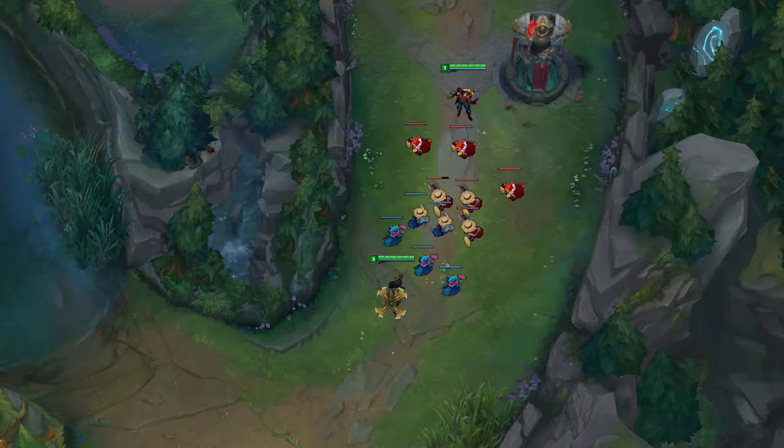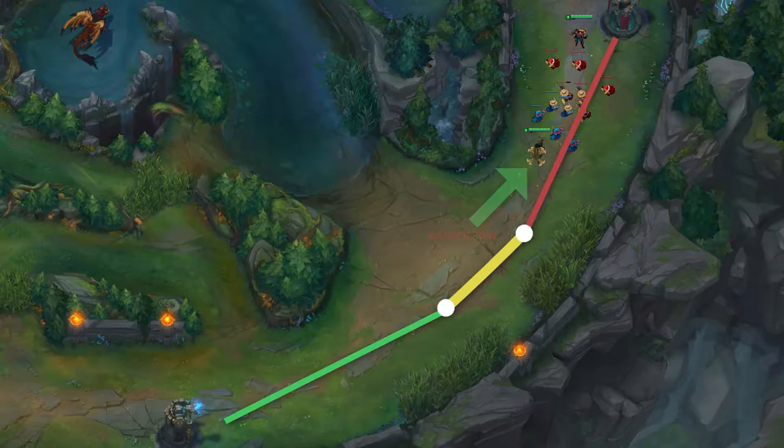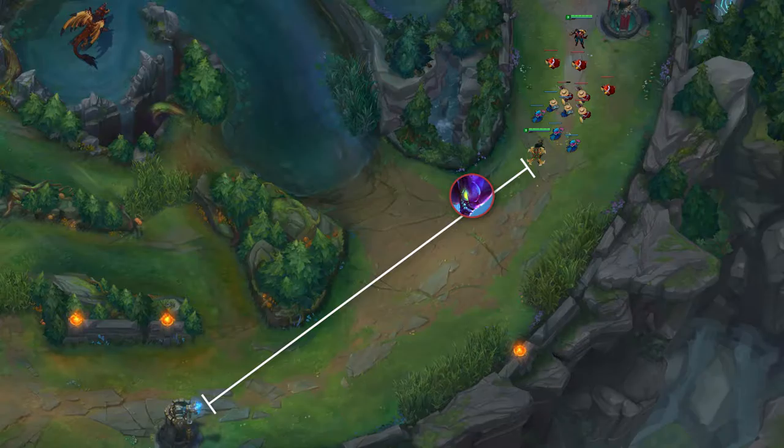Now, the obvious downside is that you're extremely pushed up. The enemy jungler is going to have a field day with you since you're so far from your tower. This also almost eliminates any threat from your jungler besides a tower dive.